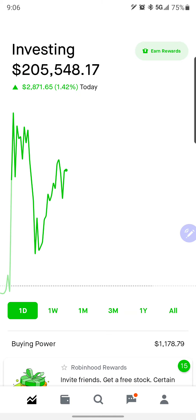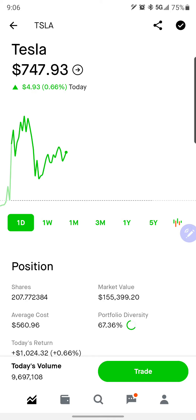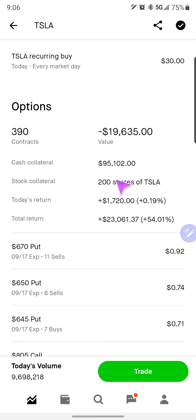If you guys have any questions, please let me know. Somebody did ask me to go through basically all my positions and how much collateral I have in all of my Tesla put credit spreads. There's actually a real easy way we can look at that quickly — there we go. There is my cash collateral: $95,000 worth of cash collateral on 390 contracts, value negative $19,000. That means I have $20,000 to realize if everything expires worthless or I close them out for not too much.